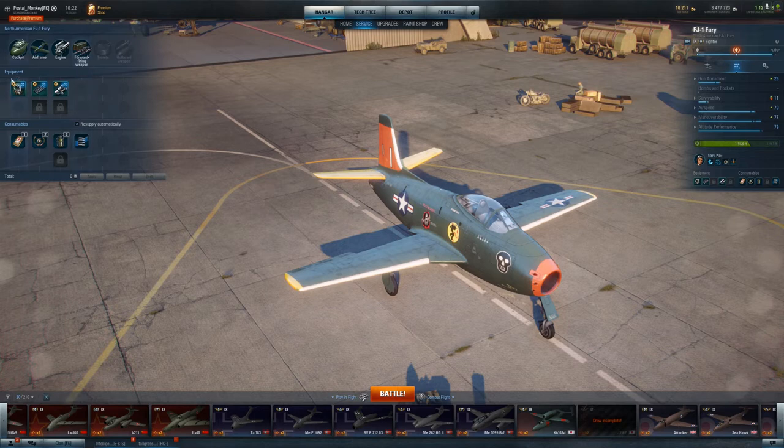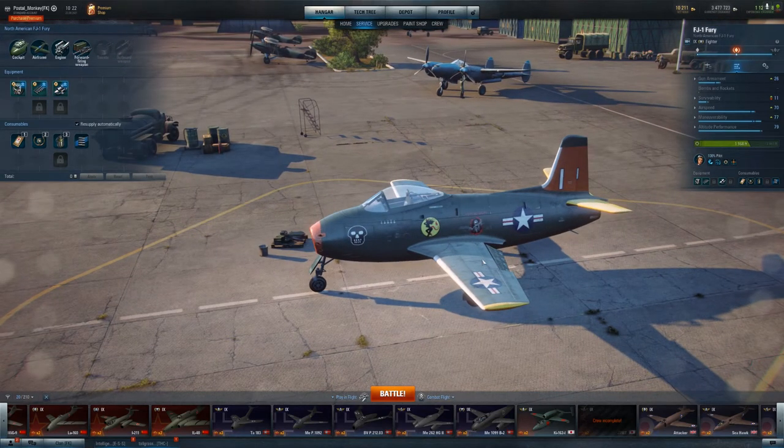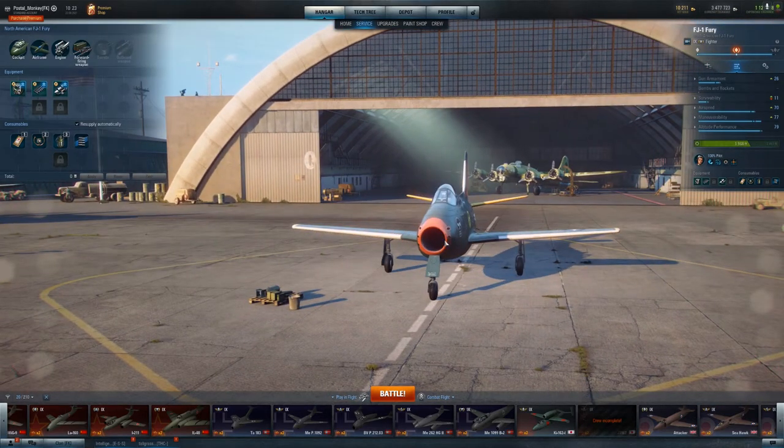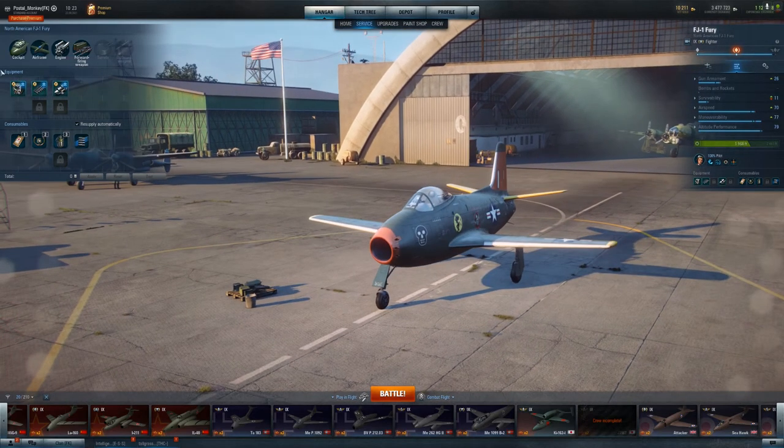I'm going to highly recommend this equipment setup — the game's been a lot easier with this setup. The radio equipment allows me to dictate the battle a little bit more, and the maneuverability setup allows me to get my guns on target and have an impact. Your cannons and machine guns are centrally located, so accuracy really isn't a big deal — you're going to be able to get them on target pretty quickly. Maybe it's just because I've had a string of really good games in the FJ-1, but I'd like to see — do other people have this setup? Have you even tried the radio equipment? Most people don't use radio equipment on fighters.